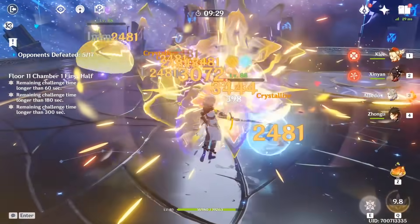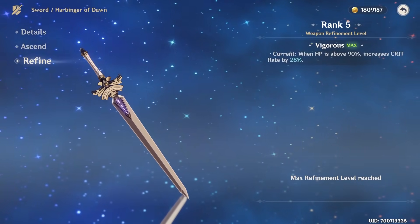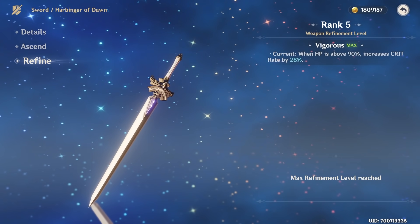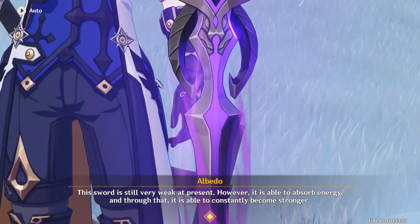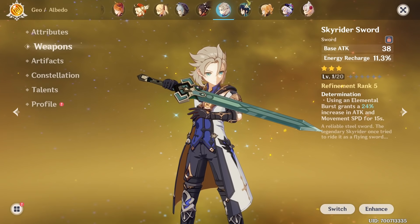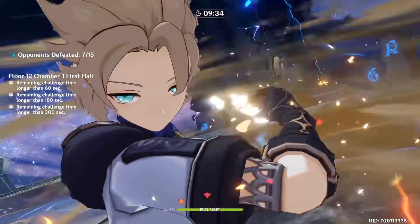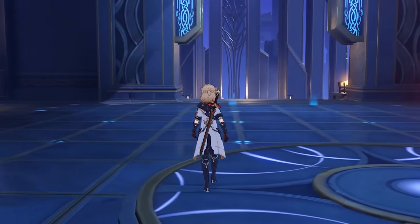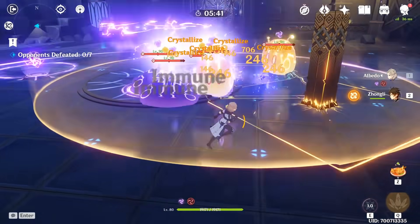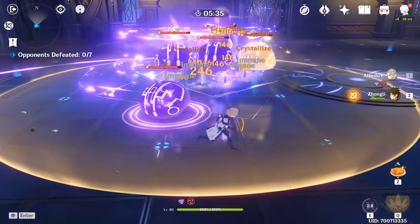Albedo is currently the only sword user that takes advantage of defense, but there are better options — including another 3-star weapon called the Harbinger of Dawn, which is actually on par with some 4-star weapons when max refined, something you rarely see. There's also Festering Desire from the limited 1.2 event, and even the Skyrider Sword is better for Albedo since higher energy recharge means triggering his burst more often without relying on bloom damage. This sword under-delivers, and unless a character comes out that fully depends on defense, it will remain the most niche weapon in the game.